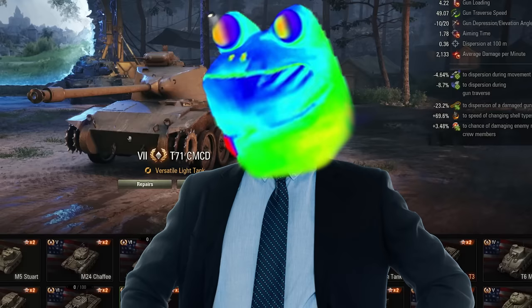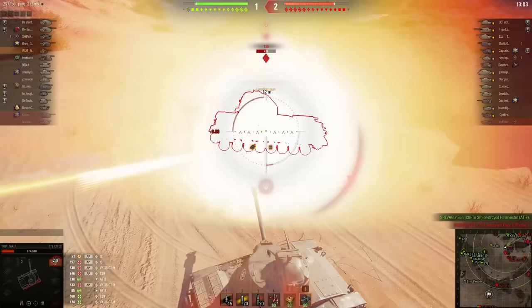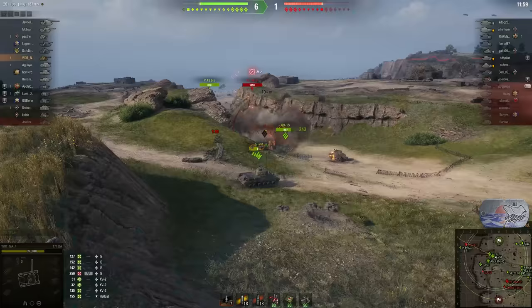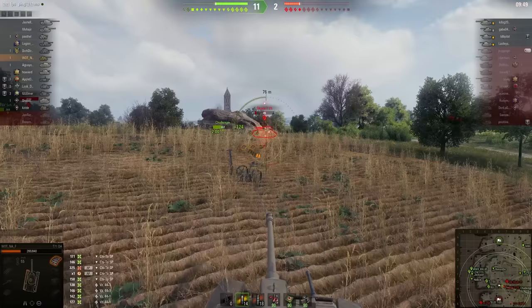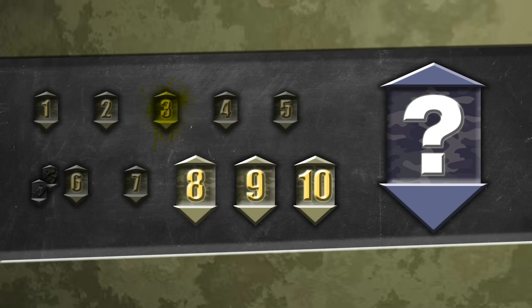Tier 7. I've been playing a lot of heavy tanks so far, so let's mix it up. I chose the T71 CMCD, which according to the wiki is so fast that it can drift — which really is not what you want in a tank. Evidently it was too fast for me because I got fucking obliterated. So I swapped it out for the T71 DA, which worked great. I managed to get two whole entire kills. I think we win. Two kills — we take that.